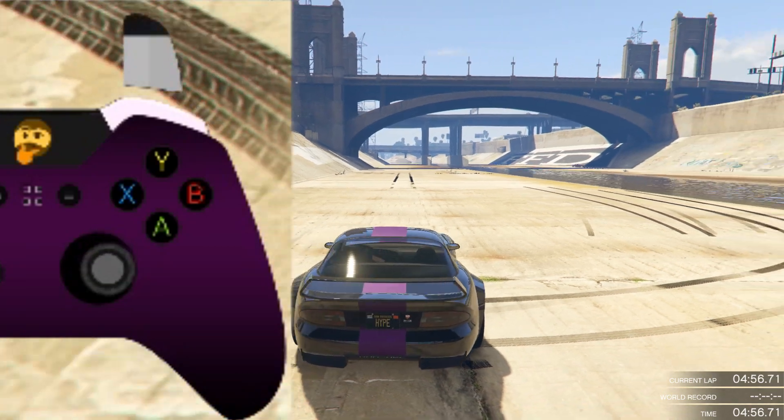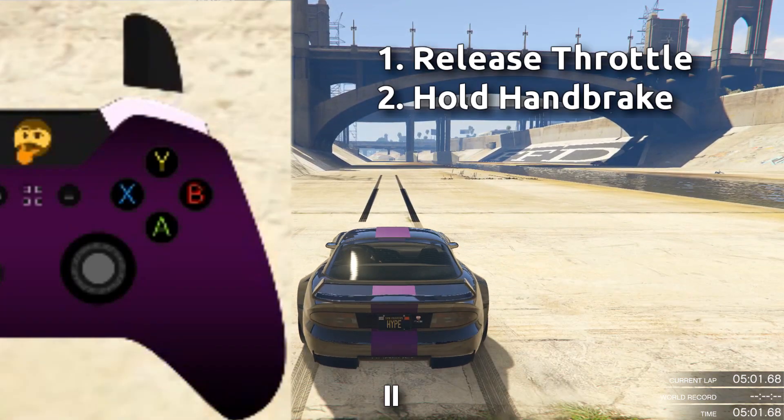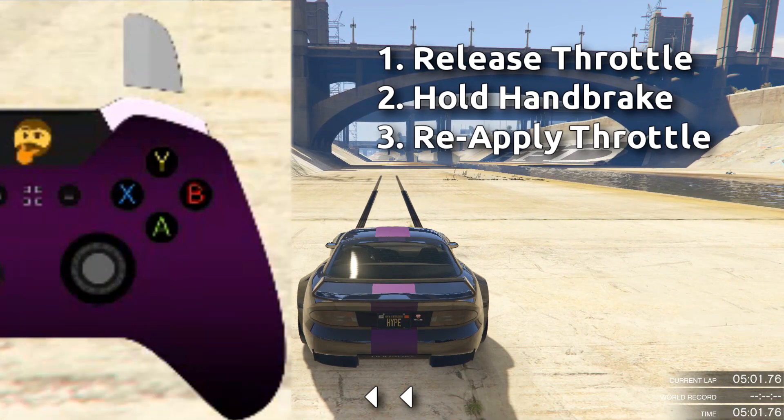I've got a controller overlay on so we can look at my inputs in slow motion. As the car is near the end of second gear, I release the throttle, press the handbrake, then release the handbrake right after I put the throttle back on.